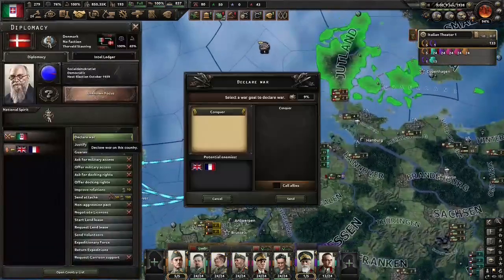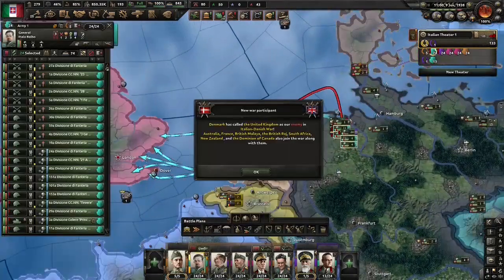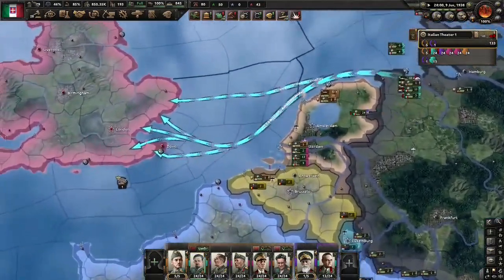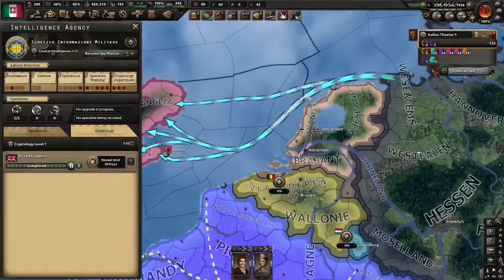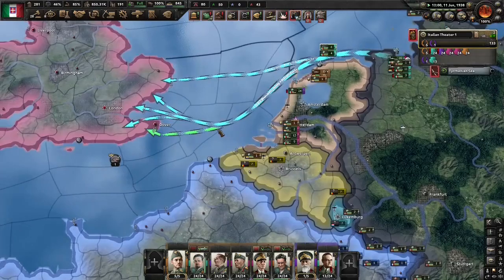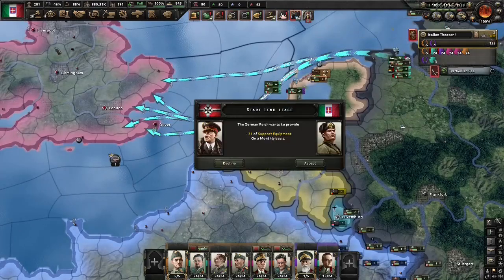The justification is ready, so let's go. We've declared and we've managed to leave port immediately — unsurprisingly, but that's good. I should note also we have the UK Cypher ready to break, so we have plenty of bonuses coming our way. This won't be the easiest invasion, but it won't be the hardest either.